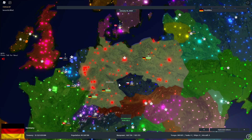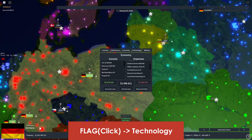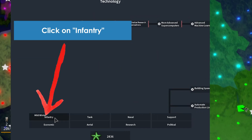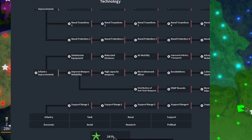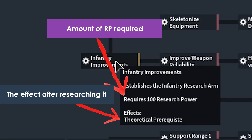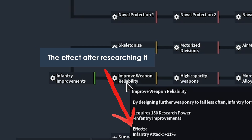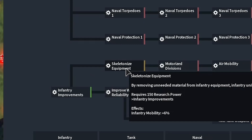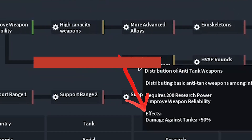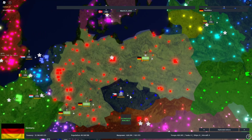To make your division stronger, you don't always have to train them or send them to war — there's technology. Click on your flag, go to 'Technology,' then click on 'Infantry.' You can see a list of things to research. We currently have 2,842 research points. Hovering over options shows things like infantry improvement — costs 100 research points, improves infantry attack by 11%. You can also research faster infantry movement and 50% increased damage against tanks.